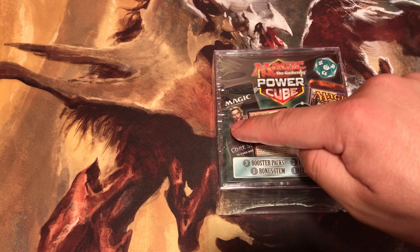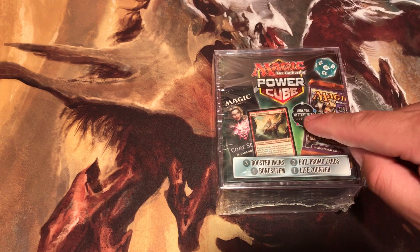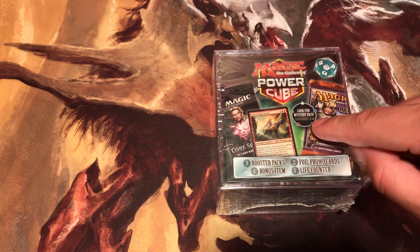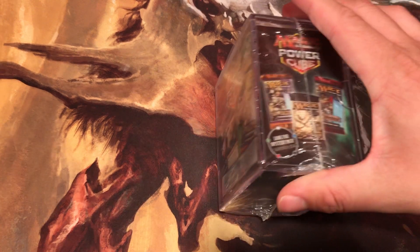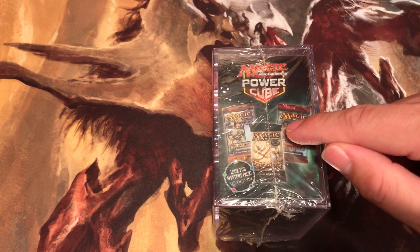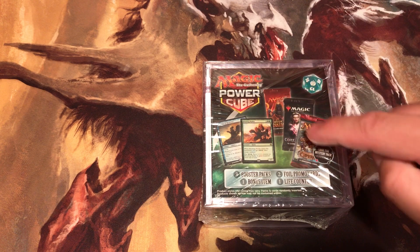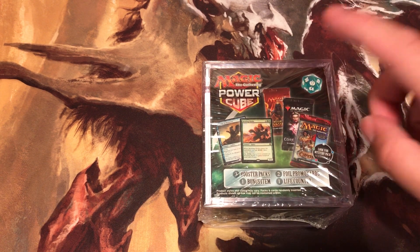On the front of it has Core 19 promo card, a legacy pack - look for a mystery pack seated one four, so every four cubes usually is a mystery pack. As you can see, you can see some vintage packs. On the back you see more promos and older Core 19, Odyssey, Auto Station.